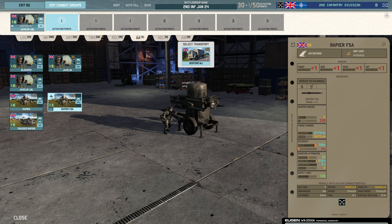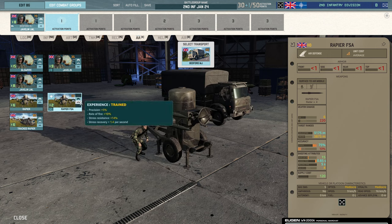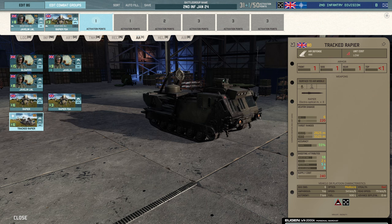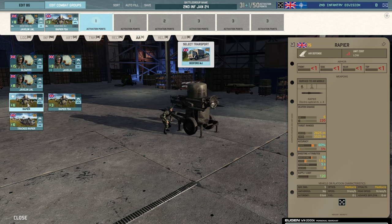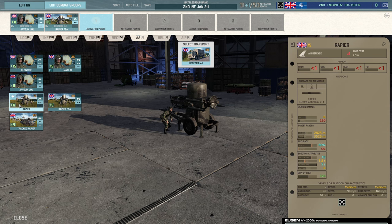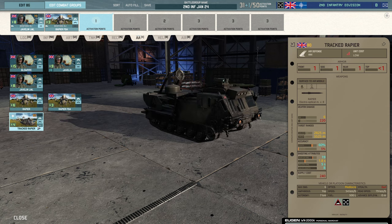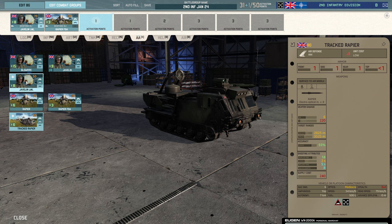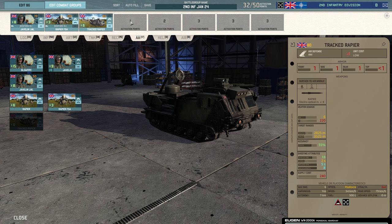Javelin LML — no change here, not going to rank it up, taking a stack of those. Then there's the Rapier FSA and the Tracked Rapier: the Tracked Rapier is 5 points more but unranked it has 60% accuracy, though it can't fire on the move. The standard has 55% — if you rank up the Tracked you only get four but it is more mobile. I kind of want the mobility, so if I'm relying on Javelins and Rapier FSAs for everything else I want the Tracked Rapier's mobility. There's another slot here — you could take more Javelin LMLs — but I'll move on and maybe come back if there's a point left.